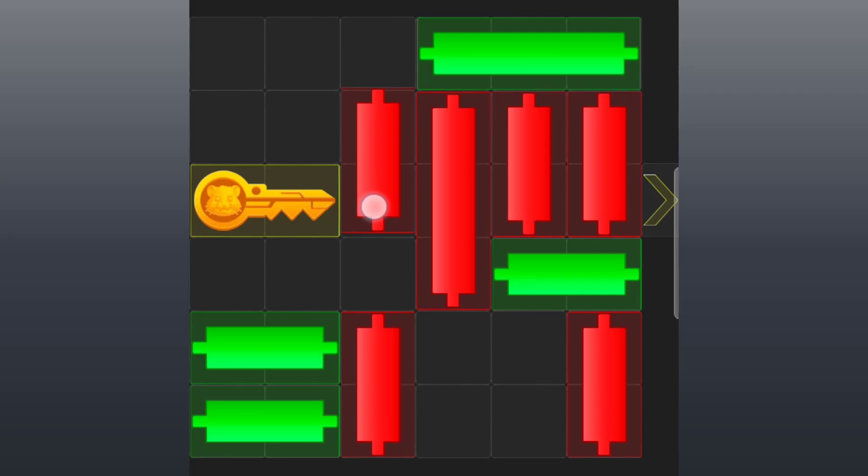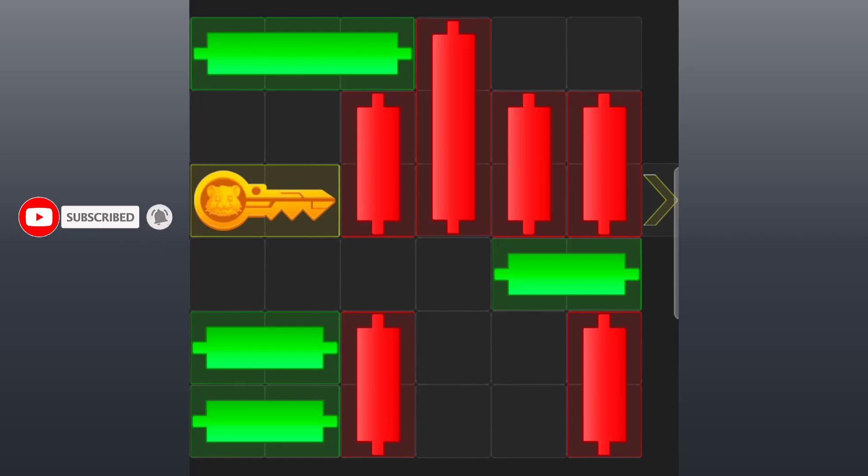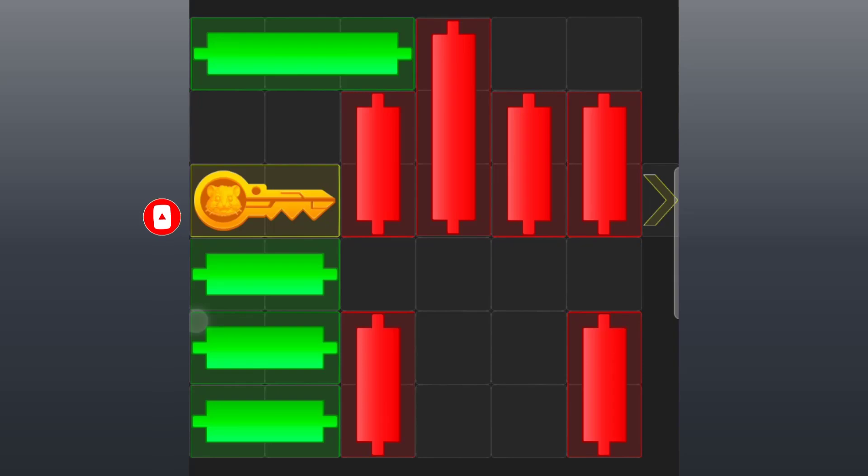Now, the next candle to move is the long green candle at the top right corner. Slide to the left again. Now the long red candle at the center — slide all the way up. Now, the short red candle at the center — slide all the way up.